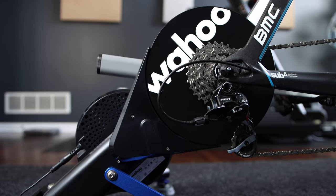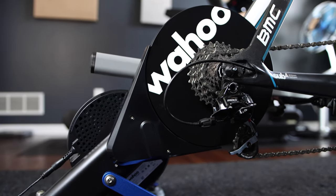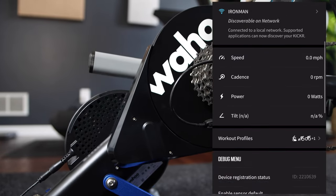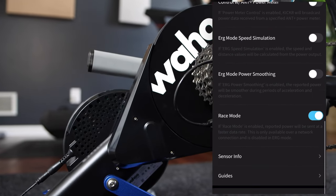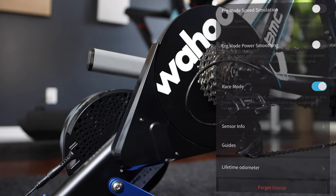Wahoo also released Kicker Race Mode, which uses Wi-Fi and Direct Connect capabilities of its trainers to broadcast power up to 10 times faster than standard trainers. This is massive because it will give riders a competitive advantage at critical race stages. Race Mode is available on the new Kicker V6 with built-in Wi-Fi and coming to the Kicker Bike V2 very soon. It's also available on previous Kicker versions using the Kicker Direct Connect Wi-Fi adapter. I'll have more on Kicker Race Mode in a separate video, so make sure to subscribe.